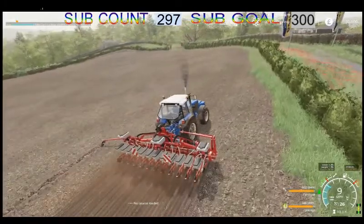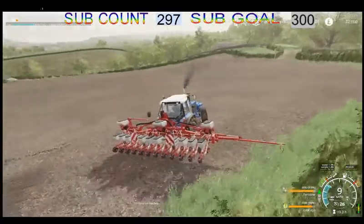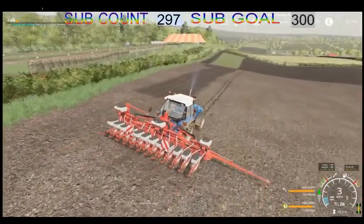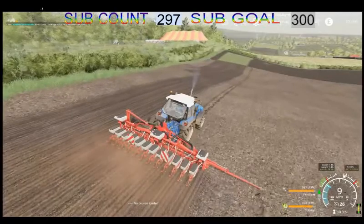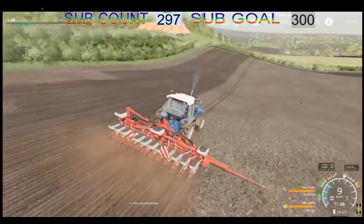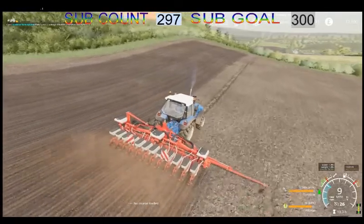We are now getting ourselves sorted into the next breed. Away we go again — we are getting a good bit of ground covered pretty quickly. We are growing onions, carrots and cabbage this season on the farm. Just missed a little bit of the field there but not to worry.